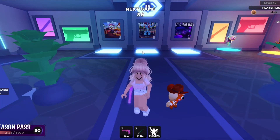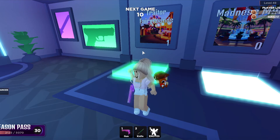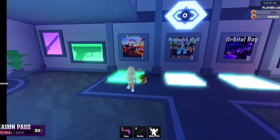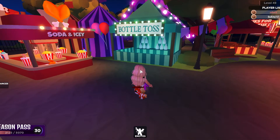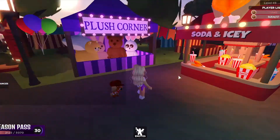I'm going to get my trusty little sidekick and we'll be right back to explore Traitor Fairgrounds. Now that my trusty little assistant is in the game, we are going to check out this new map. I'm so excited! We voted Traitor Fairgrounds — the only thing that got voted — so let's start.